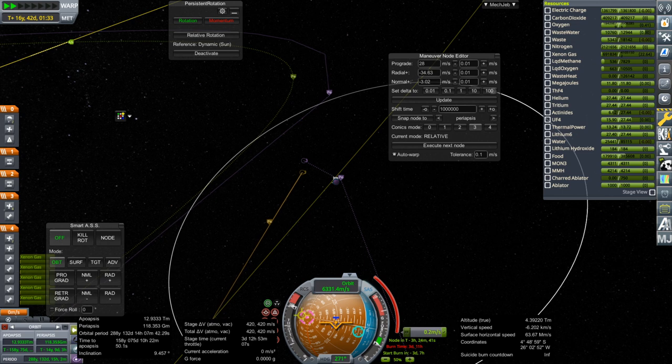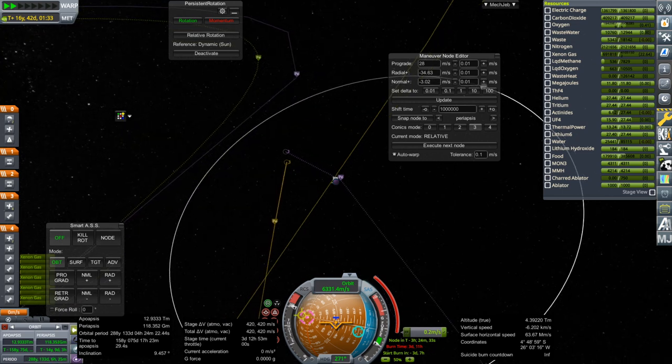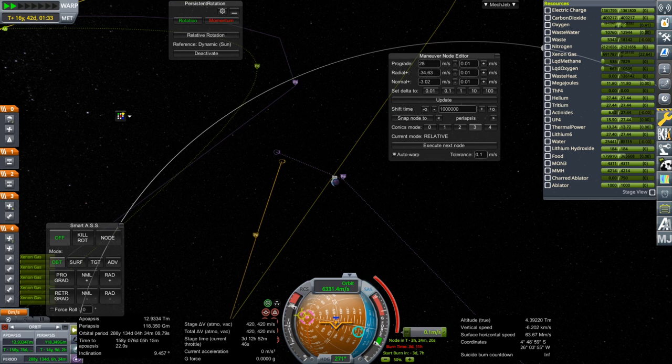In a way, ion engines are good for this part because you can get the approach pretty accurate. Ion engines are really really good at doing hundredths of a meter per second.